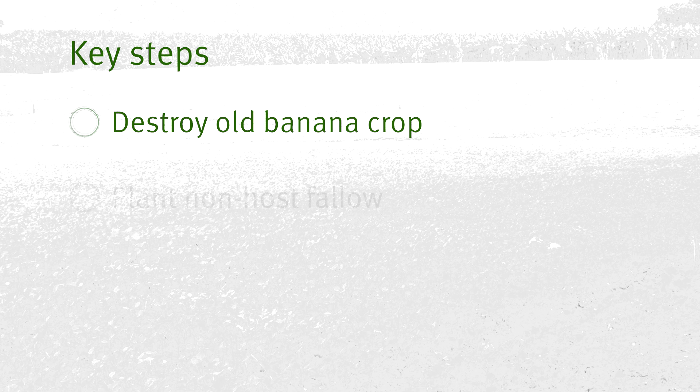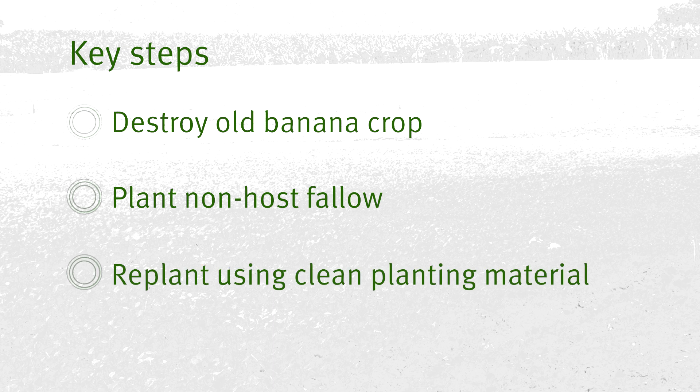The first is to destroy the old banana crop. The second is to plant a non-host fallow crop. The third is to replant a banana crop using clean planting material.